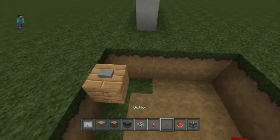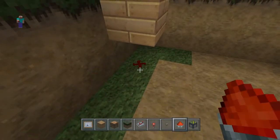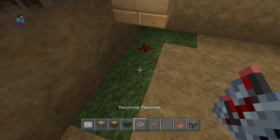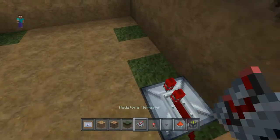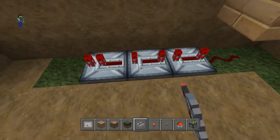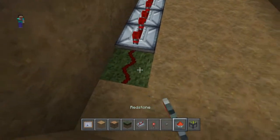We're gonna start off with a button in a hole that's too deep. I just dug it randomly to build this, and then we're gonna stick a redstone down. Then we're gonna put three redstone repeaters down, and we're gonna put four ticks each. Then we're gonna lay down a redstone.